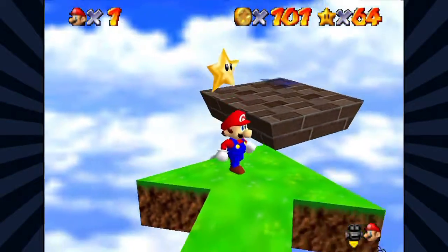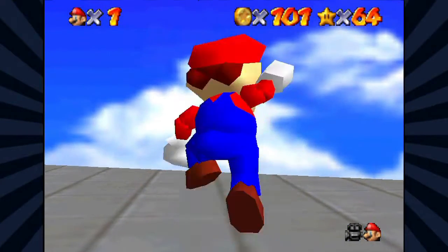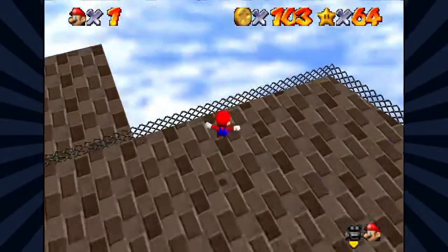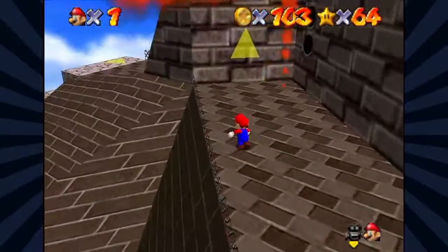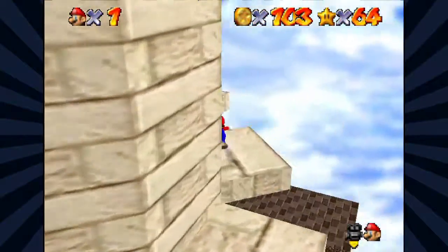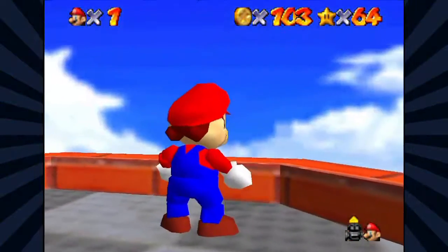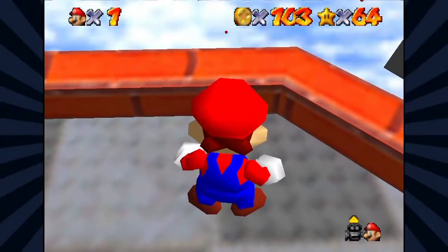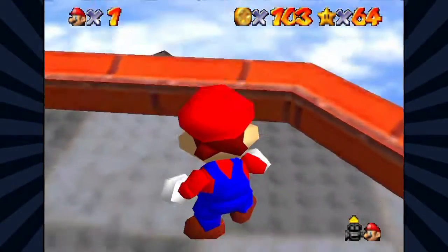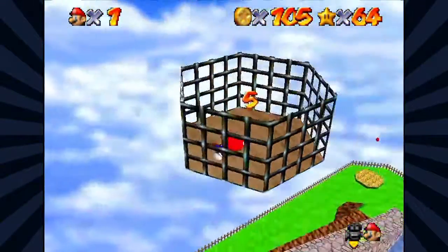So now we just need to collect the rest of the red coins and we are win. Let's get back over here. I guess we might as well go for that one next. We're gonna get that with the triple jump. Oh, that's not gonna be a triple jump. Hey, we got it, no trouble at all. Let's get back up to the top. I have a feeling we can long jump to that. You can indeed. There you go.